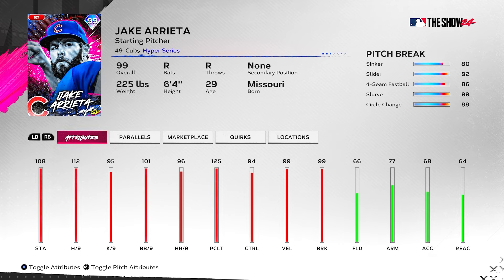Pitch break 80 on the sinker — that's kind of low. I feel like Arrieta's always had a high-breaking sinker. I know his sinker used to break so much. Slider's at 92, four-seam's at 86, slurve at 99, and circle change at 99. Those last two pitches being a 99 break — that's nice to see. Slider as well throws really hard. Arrieta should be a really good pitcher. Hopefully he does well in the debut and we keep him in the rotation, so let's get after it.